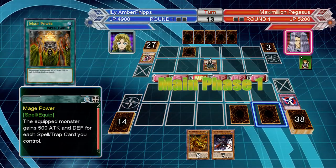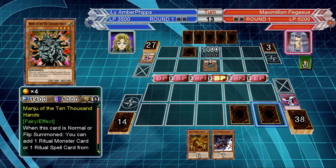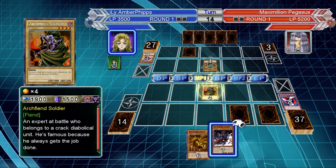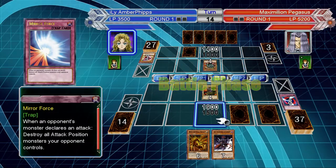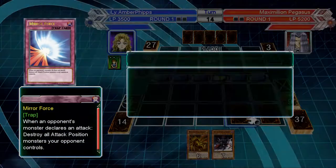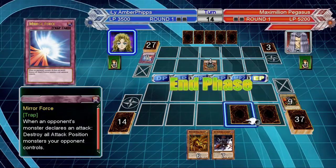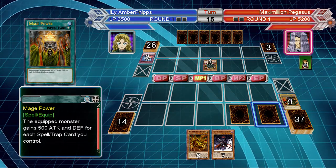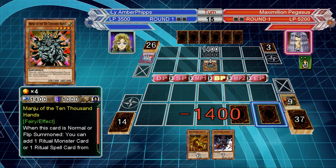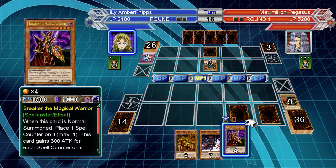I'm just gonna let this go through so I can drop my Gorz token. I need to take the 1400 damage, so I have to have no cards. All right, whatever, just play Archfiend Soldier. I'm not gonna activate my Mirror Force. I was gonna activate Mage Power and give it to him and then activate Mirror Force to kill him, but I'm just gonna take the damage again. 1400 is not that much.